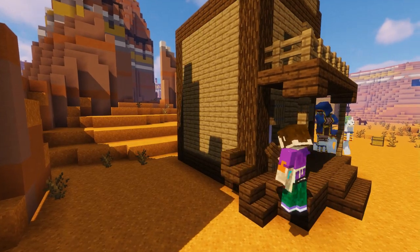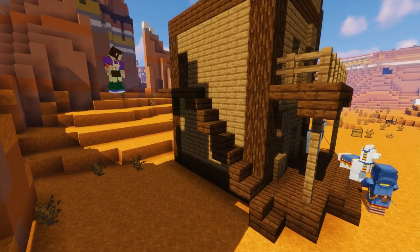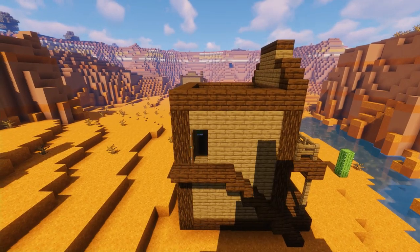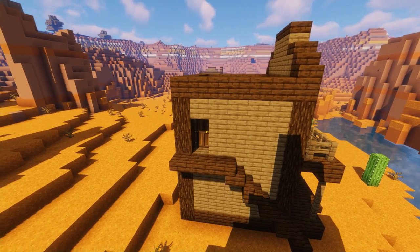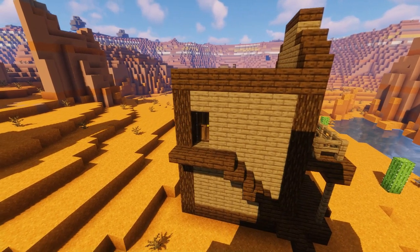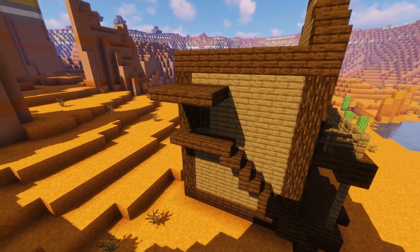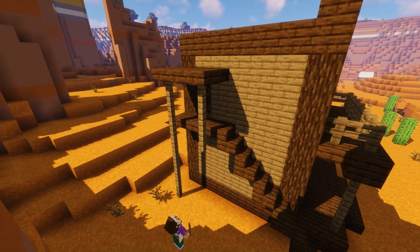Now we're going to add a staircase using dark oak stairs up the side of the house leading up to an upstairs door on the side. Fill in the gap with another door, and then form a three by two cover using dark oak slabs just above the door. Then with some more spruce fences we're going to join up the cover with the ground and form another little banister around the walkway.